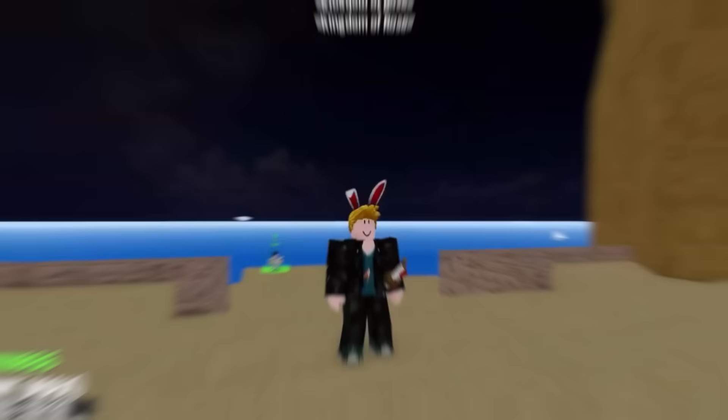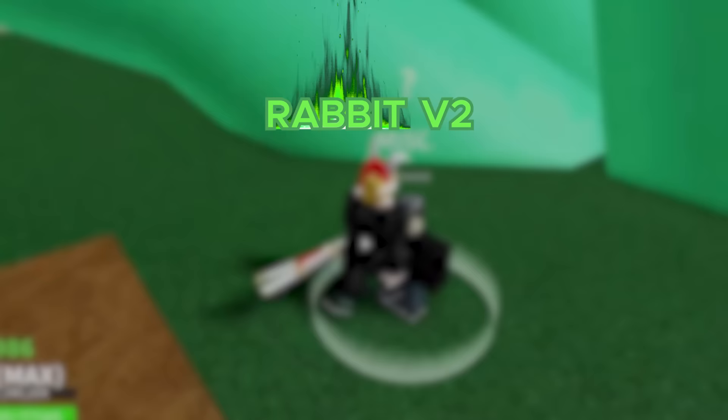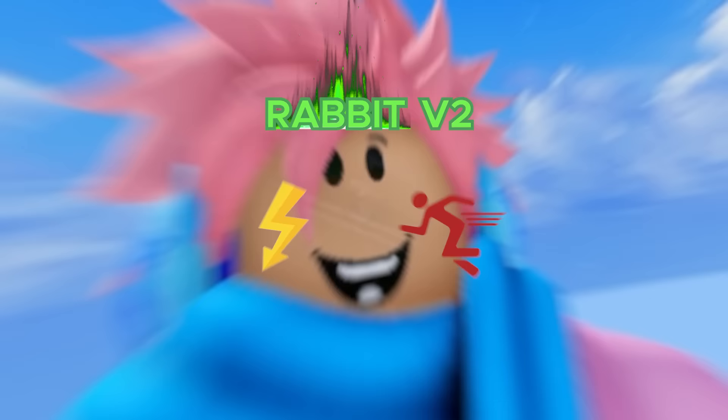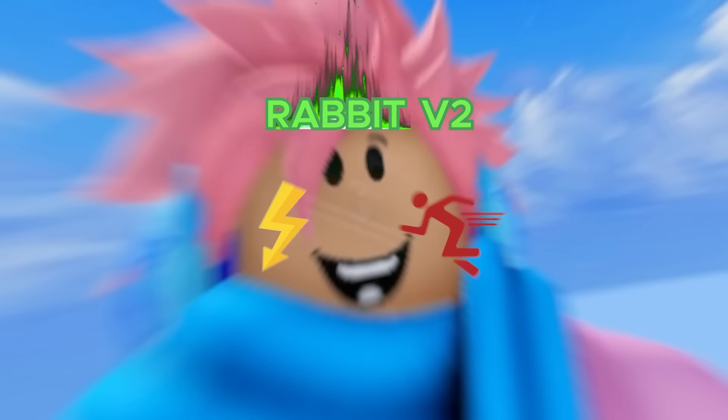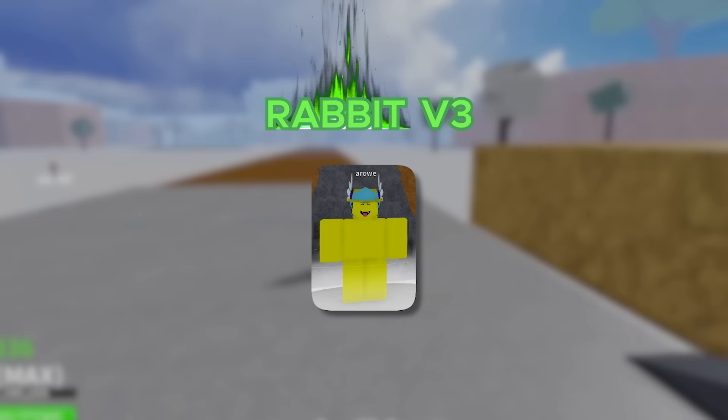Next up, we got the Rabbit Race. This is also one of the four races you can get by joining the game, with the same 12.5% chance as the Shark and Angel. In V1, you get two cool bunny ears on your head and your movement speed increases by 1.5 — pretty good for new players. For V2, it's the same as the other ones — you gotta complete the Alchemist quest. You get no visual changes, but your speed and dashing are increased: player movement speed doubles, dash length increases slightly, and the energy cost for dashing decreases.